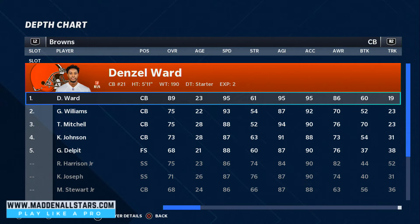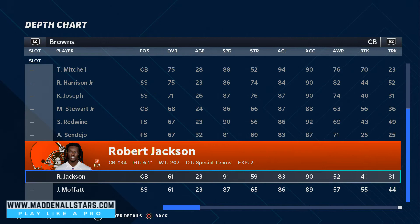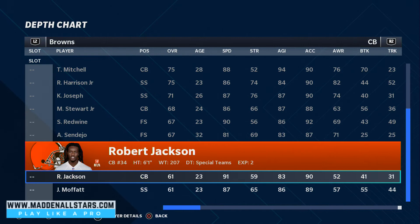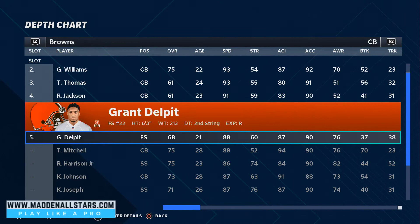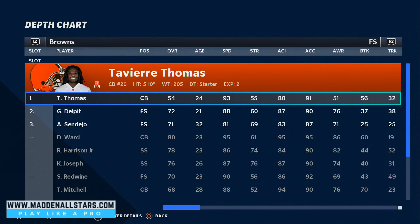Then we're gonna set up our cornerbacks and safeties. If you want to be a competitive player you have to have the fastest players on the field. We're gonna have 95 speed here, 93 speed with Williams, 93 speed with Thomas, and a couple of 90s — 91 speed — and a couple of 88s. We're gonna put Thomas at the free safety position with his 91-93 speed, ready to jump on the ball if they throw it deep.